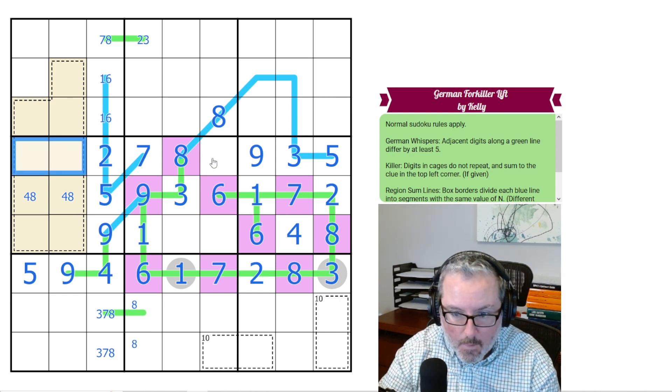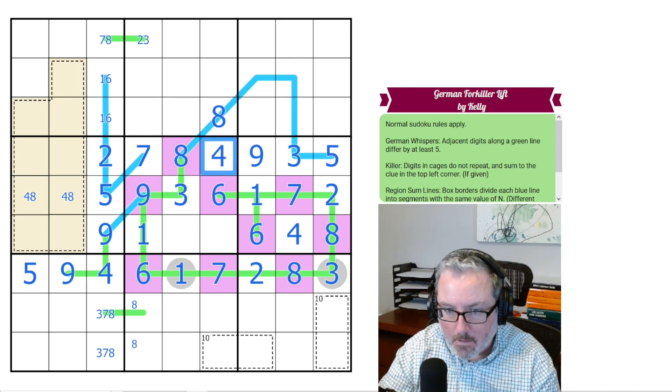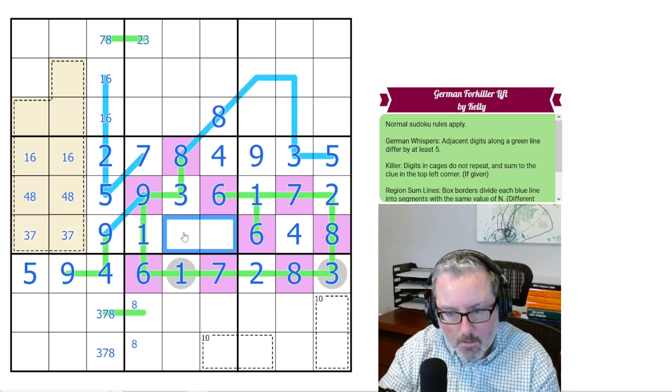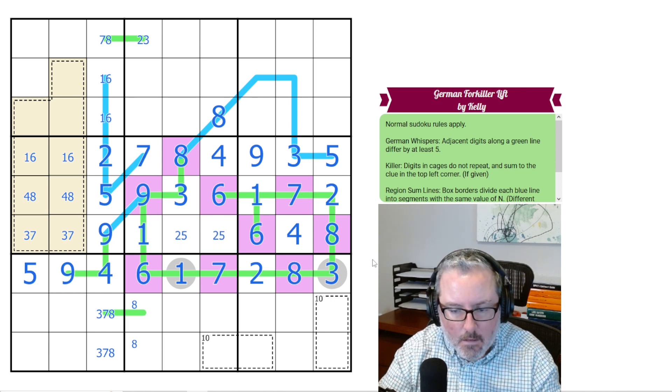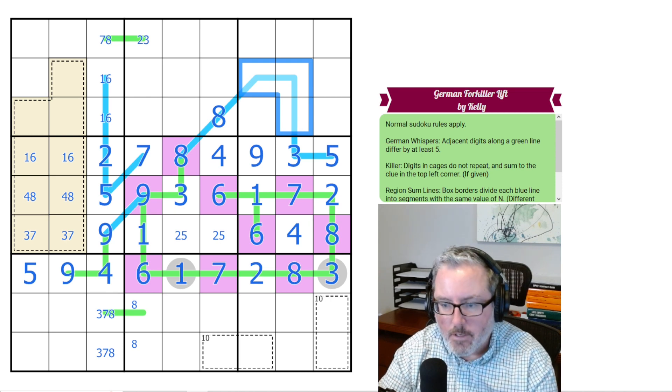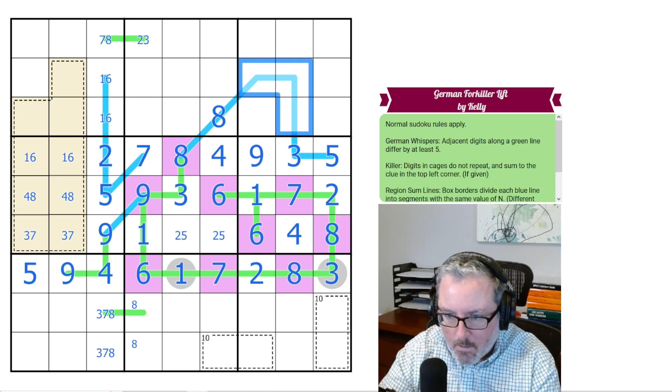Need a 1 over here somewhere. We need a 4 here because we have that 4 on the line, but there's a 4 over that box. So this has to be 1 and 6, which forces this to be 3 and 7. And these have to be 2 and 5. Now a 3-digit way to make an 8 — you have to have a 1 on it. And it could either be 1, 2, 5 or 1, 3, 4.